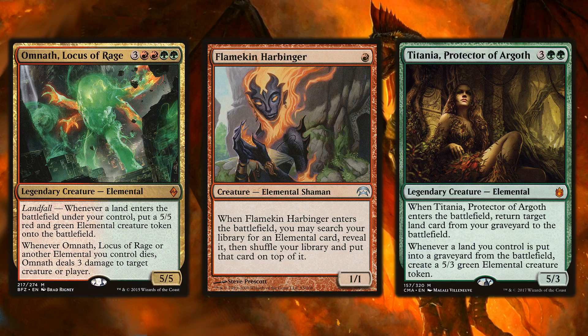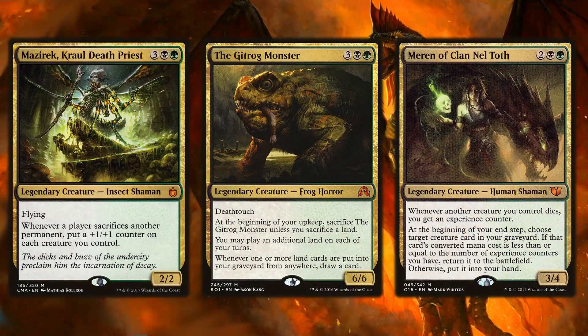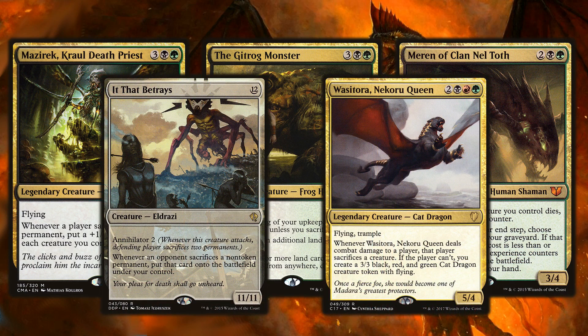We also have utility creatures that help push alternative win conditions. Mayhem Devil gets great value whenever any player sacrifices a creature. The Gitrog Monster draws a card whenever a land is sacrificed. Mazirek, Kraul Death Priest gives experience counters whenever a creature dies, turning your graveyard online. If That Betrays is a win-more card but relevant in sacrifice-focused decks — whenever an opponent sacrifices a non-token permanent, you get to put it onto the battlefield under your control. Wasitora, with flying and trample, keeps the theme of making opponents sacrifice creatures while you gain incremental value.